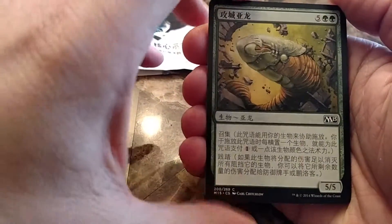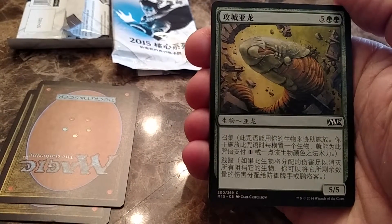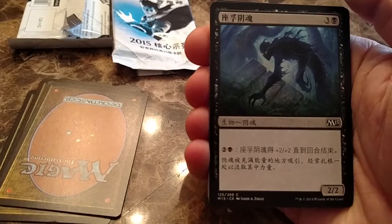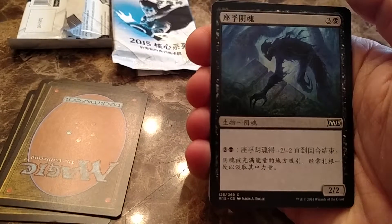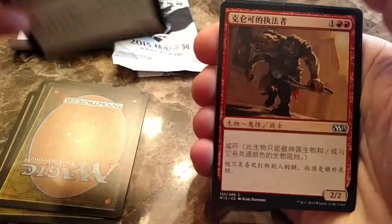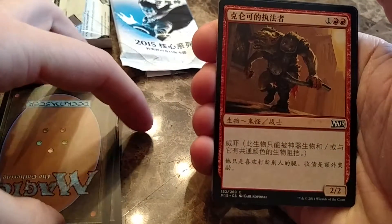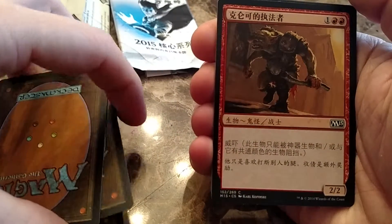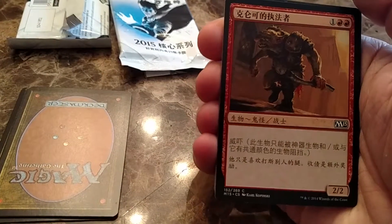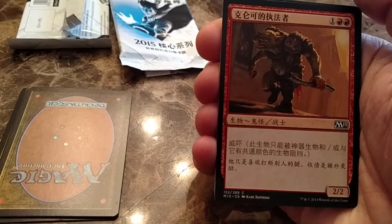It says Siege Worm or whatever — it's a 5-5 with Convoke. There's a 2-2 that looks like it has a shade pump ability; for 3 it gets plus two, plus two. There's like a Gullan Coordinate or something — maybe a 2-2. Maybe it has Menace or maybe it has to attack every turn. I don't know.